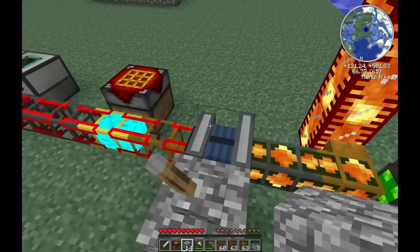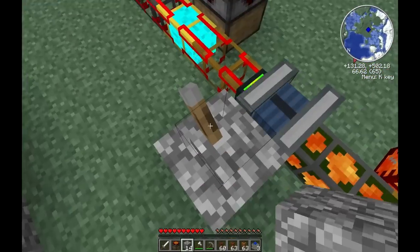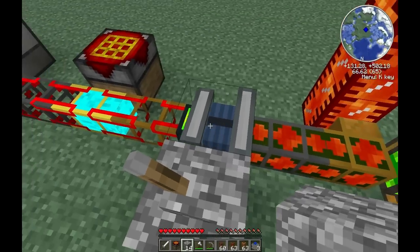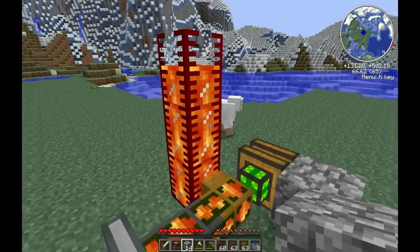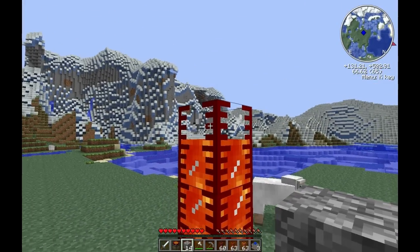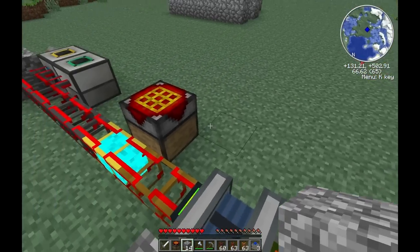Kudos to DireWolf for choosing a more stable mod pack. Keep in mind we are providing excess energy right now — the energy is bleeding off the engine and not going anywhere. Normally you wouldn't want to do this because you're wasting precious lava; in just this demonstration we've already lost almost half a tank — about seven or eight buckets of lava.